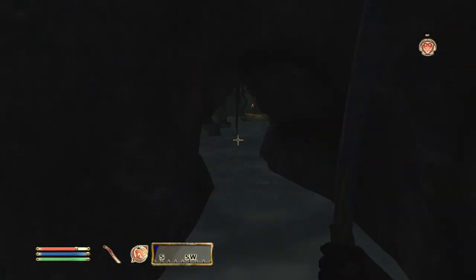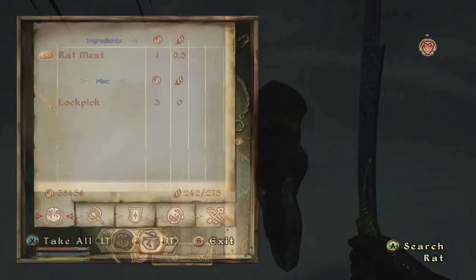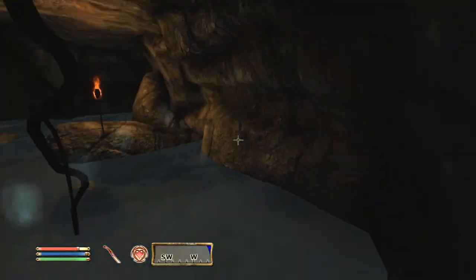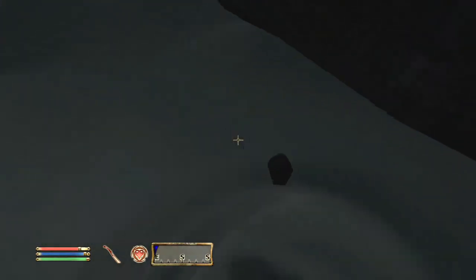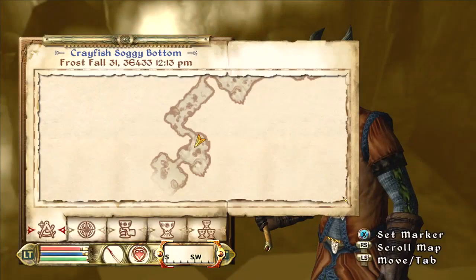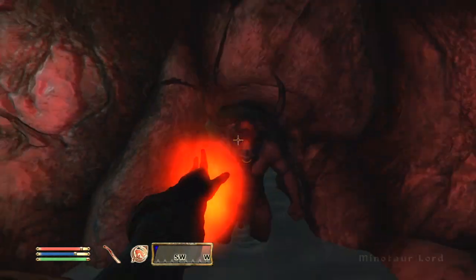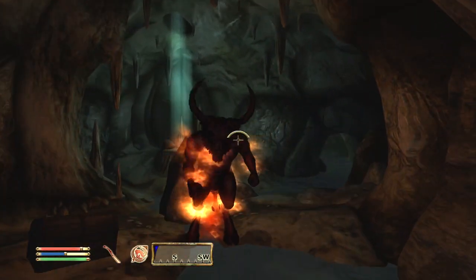Destruction is there because Spriggans have a Damage Health and a Drain Luck spell, which falls under Destruction, so you're going to have to use those. Alteration is there because you're going to need to protect yourself sometimes. Without an armor class — if you just want to play with clothes so you can be fast — Alteration is where your defense comes from. Spriggans are not tanky, but they're not squishy either. A Spriggan is tougher than a Necromancer.